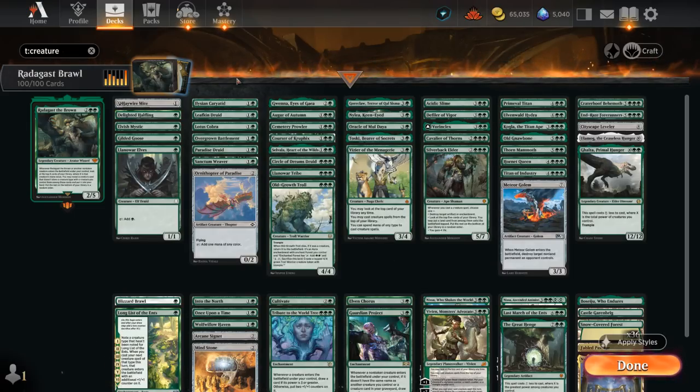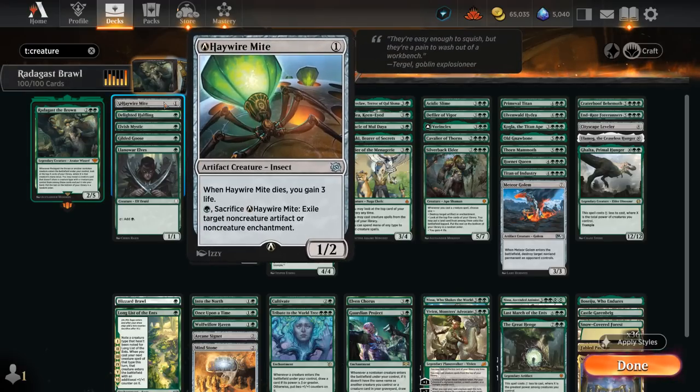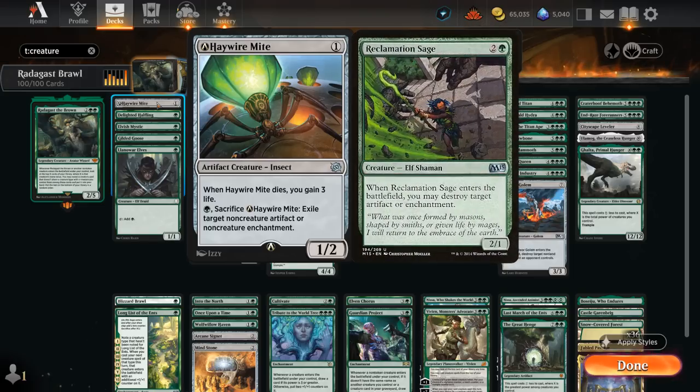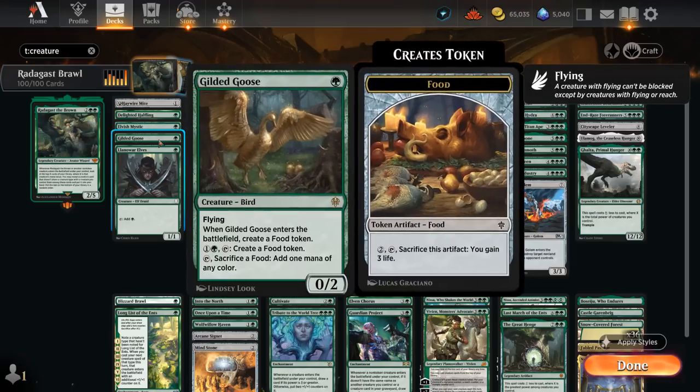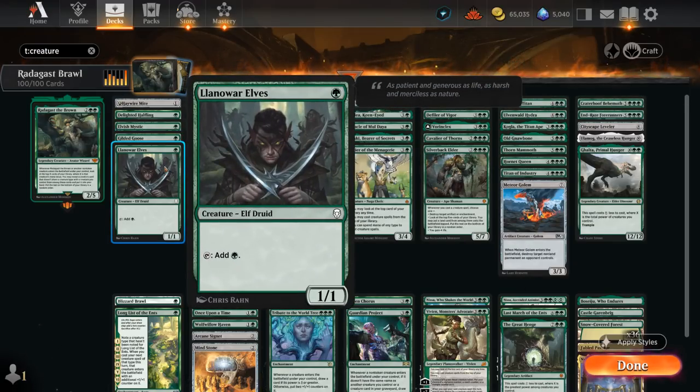At one mana we have Haywire Mite as an insect that deals with artifacts or enchantments that aren't creatures. Playing this over Reclamation Sage because we already have a lot of elves in the deck. Then Delighted Halfling, Elvish Mystic, Gilded Goose, and Llanowar Elves are all the one-mana accelerants, even though there is a bit of overlap with all these elves of course.